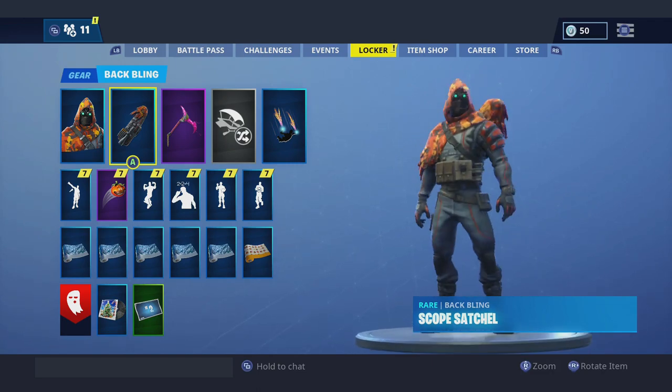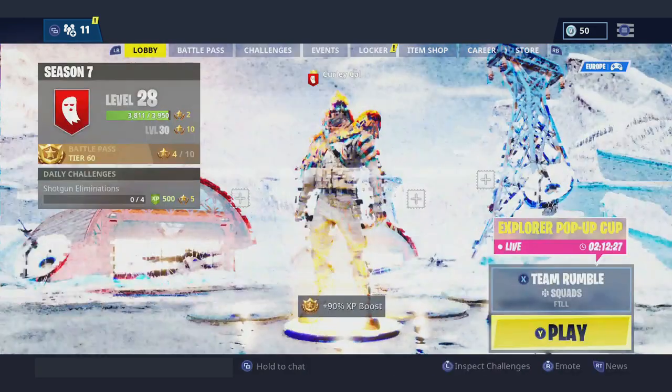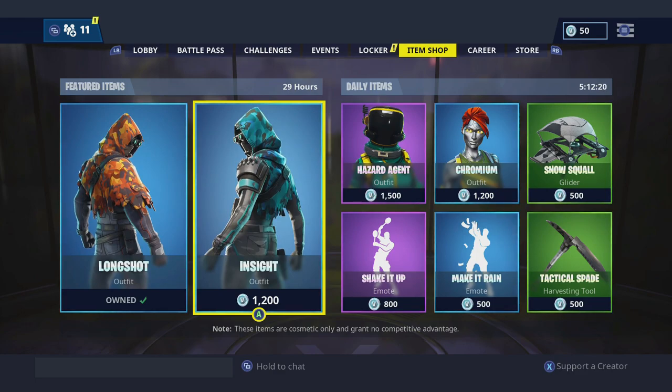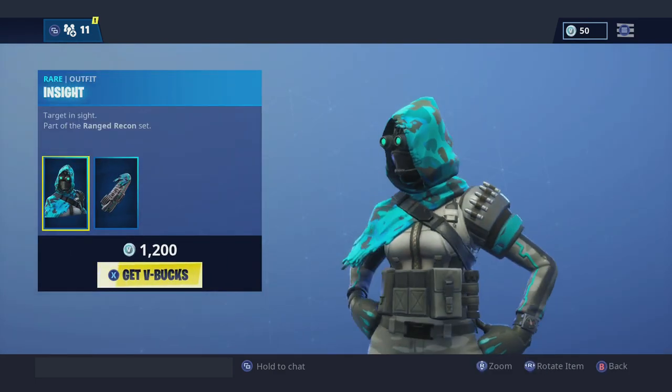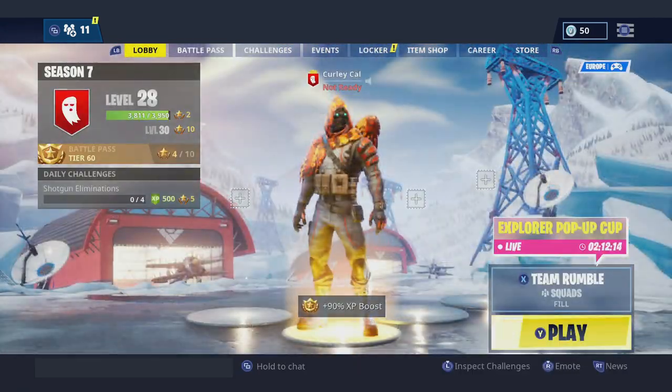I don't know if it's necessarily my favourite, but he does look pretty damn crazy. He kind of reminds me of a Splinter Cell character. I don't know what this guy has to do with the Christmas season, but we're going to go and play as him anyway. So we bought this skin. I could do the Insight skin as well if that's something you guys would like to see — she looks freaking insane as well. But we've got the Longshot skin to start off with.